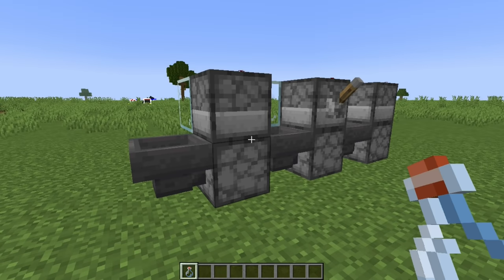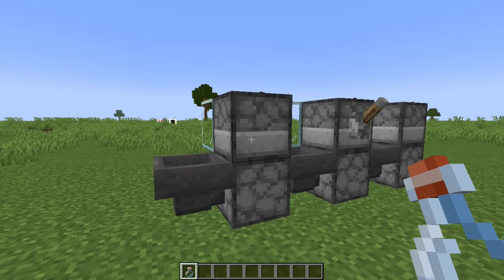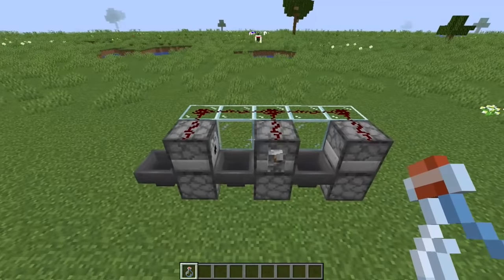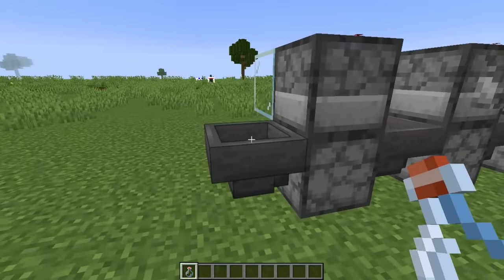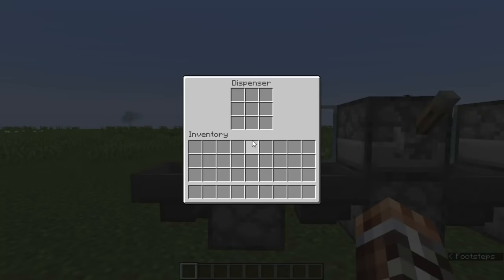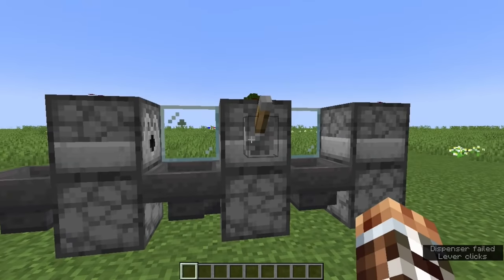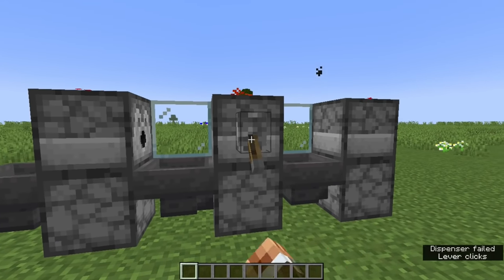The farm works by using a series of modules, each containing a hopper, dropper, and dispenser, arranged in a sequence so that they can pass items from one module to the next. An item is picked up by a hopper, put into a dropper pointing up, which then puts the item into a dispenser that shoots it out for the next module to pick up. And this is simply repeated down the line, all driven by a redstone clock.